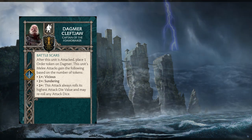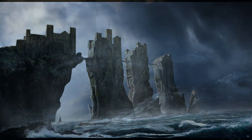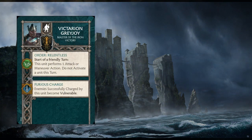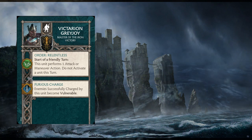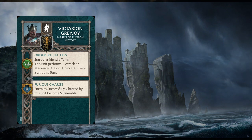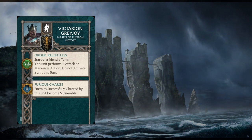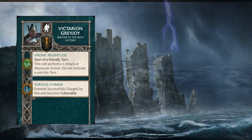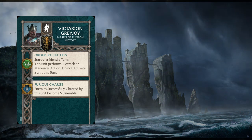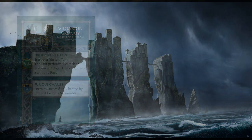Next up is Victorian Greyjoy — he turns them into seven points but I'm inclined to stay away because the Order Relentless is likely changing in the upcoming 2022 update. That said, being able to apply Vulnerable on the charge so you don't have to burn Martial Training right away is nice, and Relentless lets you get an extra attack. Ten points is a lot, but you're essentially paying three points for another activation on a unit that wants to get into combat early anyway.